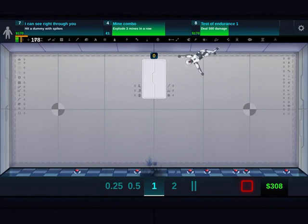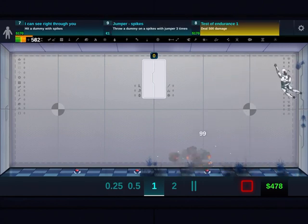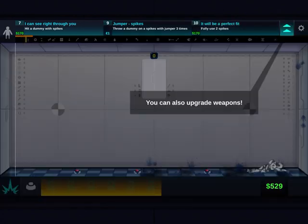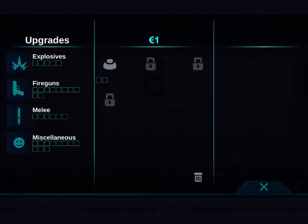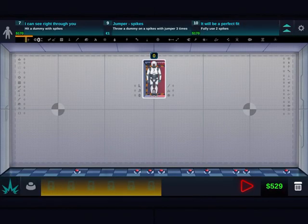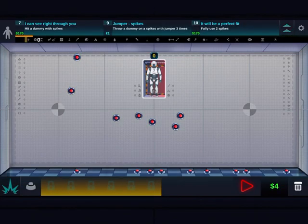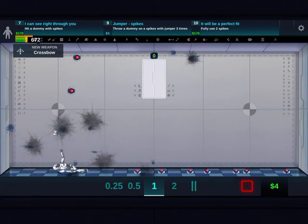Oh yes, I got two! Not really, but I don't know. Also, upgrade weapons. Yes! You placed them everywhere. You can go absolutely crazy. Yes! Oh, I got the crossbow? Let's go!